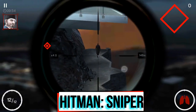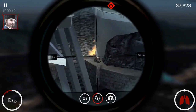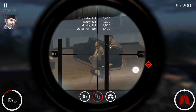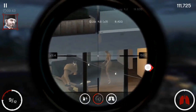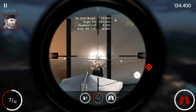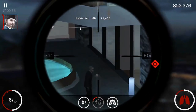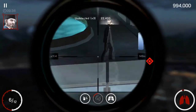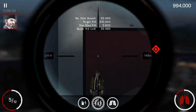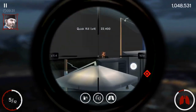At number 7, Hitman Sniper is one of the more unique FPS games. Your character is positioned outside of a building looking in with a sniper rifle. Your job is to take out various targets without anyone getting suspicious about your location. The game contains over 150 missions, various sniper rifles to unlock, leaderboards, and some strategy elements. It is relatively inexpensive and can be a lot of fun if you like your action a bit slower-paced.